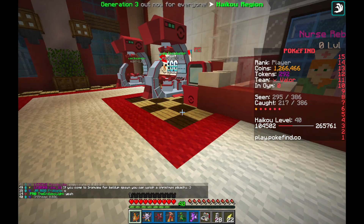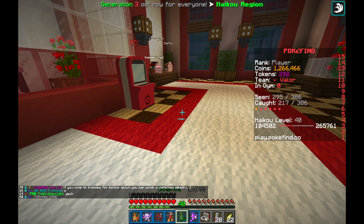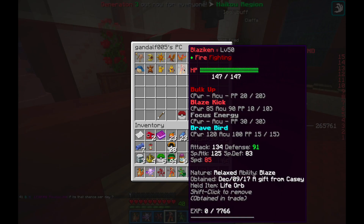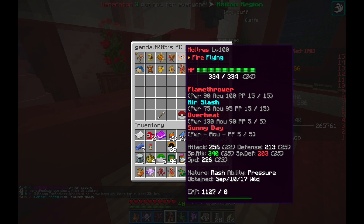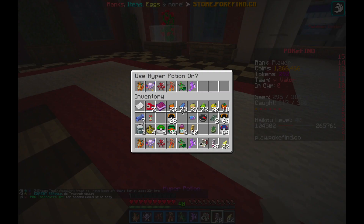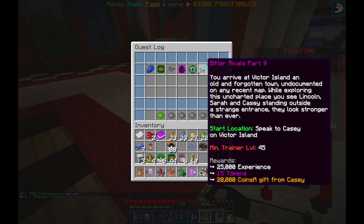Welcome back to another PokéFind video. Today I'm going to be showing you how you can get a free Blaziken. This is the first time they've ever really given away free starters like this. The only other time remotely similar to this is the legendary bird quest. They've given out a free Blaziken at the end of this quest called the Bitter Rivals quest.